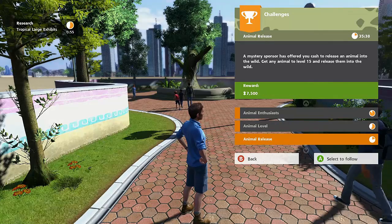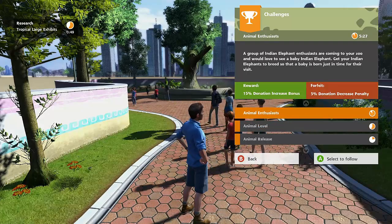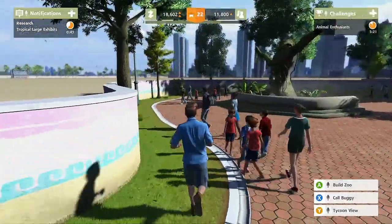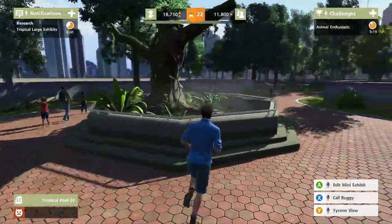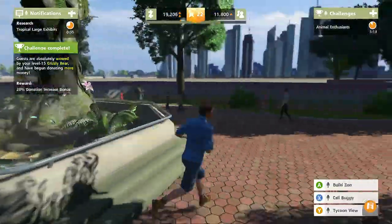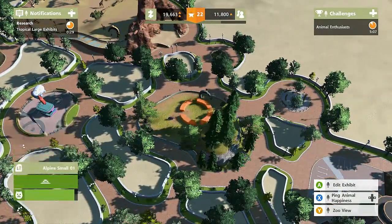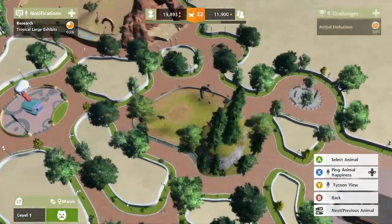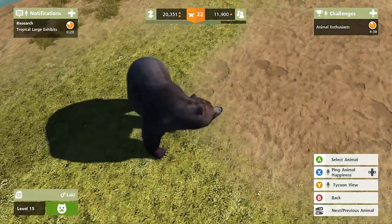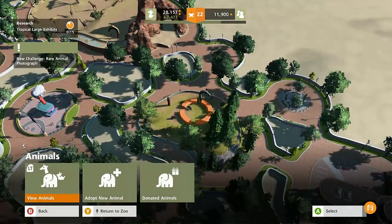Animal enthusiasts want an animal release - level 15 into the wild. Get the grizzly bear to level 15, that's a double win. A group wants to see an Indian elephant born. Guests are absolutely wowed by your level 15 grizzly bear - awesome! So now what we can do - yes, these are the grizzly bears. I'm going to go to animals and view animals. Which one's level 15? They're both level 15! We're going to get rid of Loki - he's the boy bear. We're going to release Loki to the wild because he'll have the best chance at surviving.